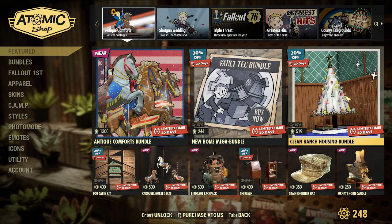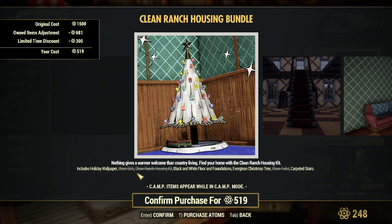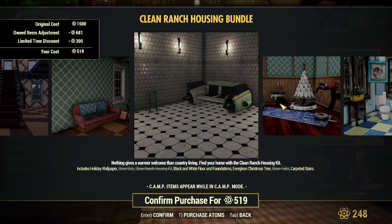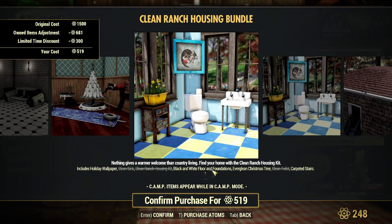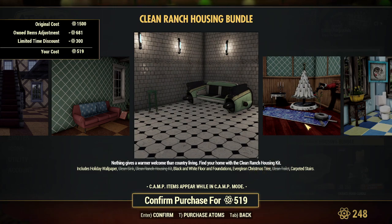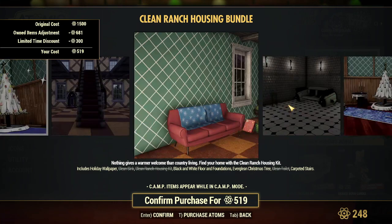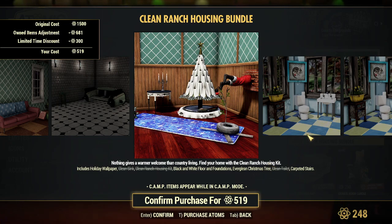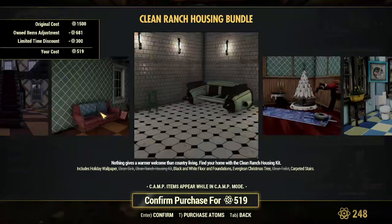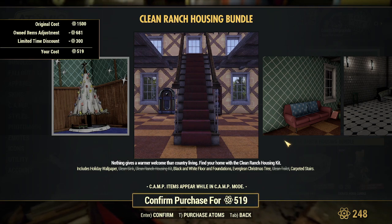The Clean Ranch Housing Bundle — some of these have been around for a while. It includes holiday wallpaper, a clean sink, clean ranch housing kit, black and white floor foundations, an evergreen Christmas tree, a clean toilet — so you get the toilet and the sink, interesting — and carpeted stairs. That's a nice staircase, though not better than some of the ones we've got now.